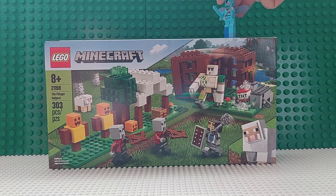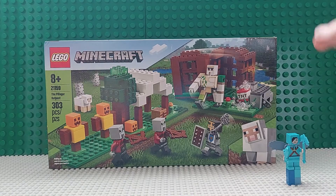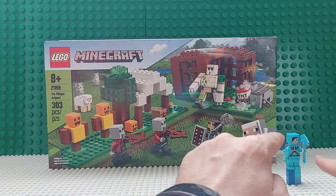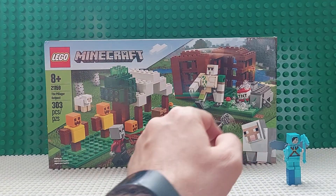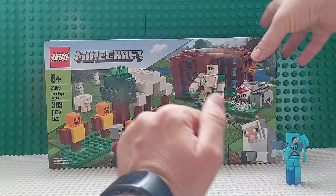We're going to take your elite guy, Crafty Steve, and put him right here so we can still see him in the video. He's flying — he's got an elytra, completely diamond armor, a diamond sword, and a diamond pickaxe.